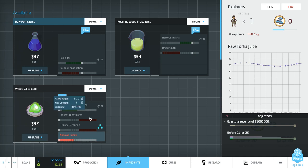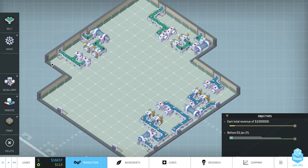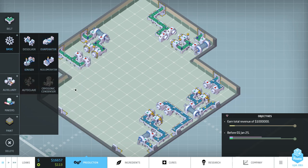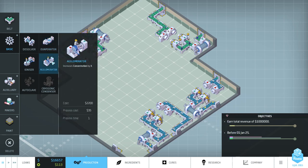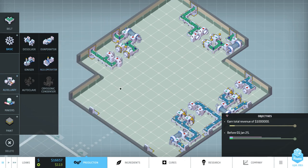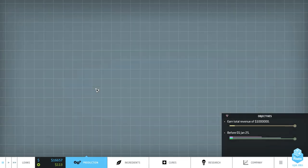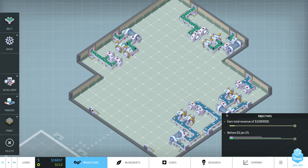Let's check our current concentration. Going to Ingredients - the one that soothes cold symptoms is the Wilted Zillica Gem, which has a concentration of one. We've got to increase that to four and then run it through an agglomerator. To get from one to four we can do that in one go. There are two ways to raise the concentration: run it through an agglomerator costing 35, or three evaporators costing 30, saving five per pill but using more floor space.